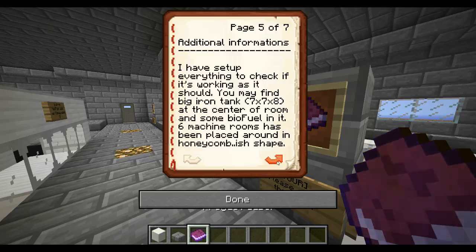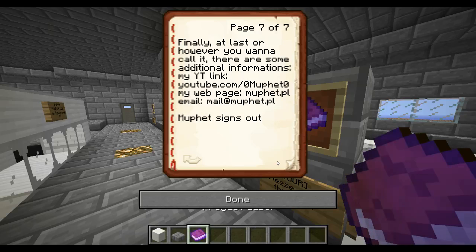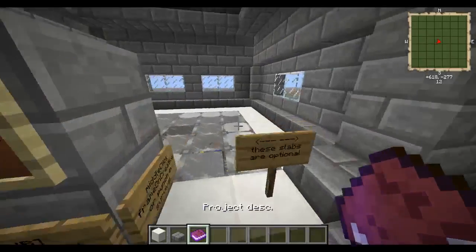Six machine rooms have been placed around in a honeycomb shape. There are four entrances — oh, the English language is crying — which might be destroyed. You may also find a control room in the basement. There's another book describing what you can find. I have built two sample boiler setups; prefer the second one and a sample setup to show how it was made. Finally, there are some additional informations, his YouTube link — youtube.com/0muffet0 — and a webpage. Muffet signs out.